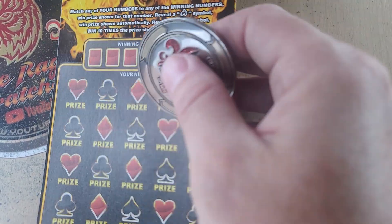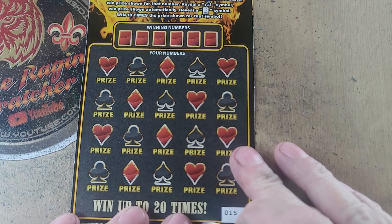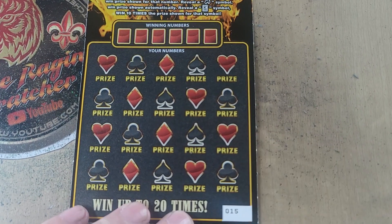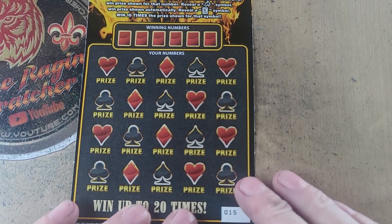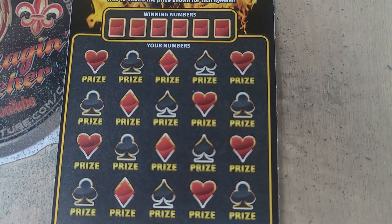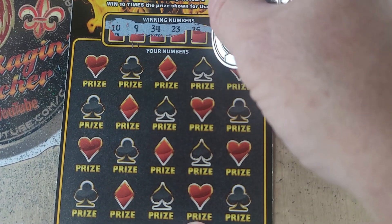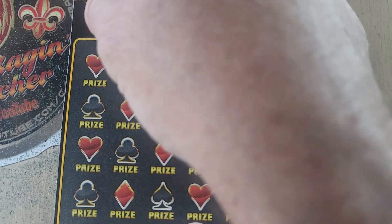Let me bend these tickets so they stay where I put them. All right, let's go to ticket number 15 on the Blazing Suits. Looking for that king symbol — that is a 10 times multiplier. And the fire symbol is an instant win.